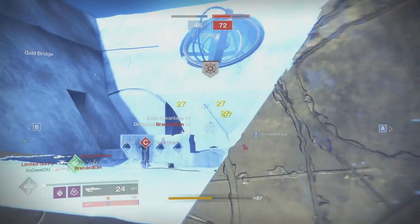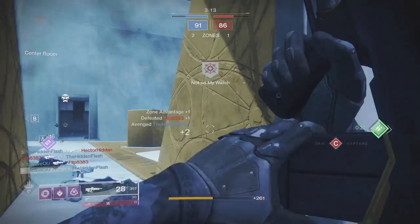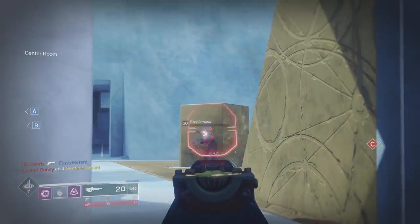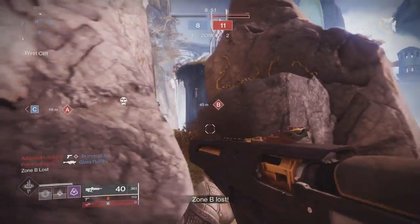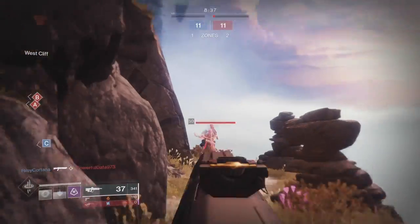Now, how to obtain this weapon: first you need the pulse rifle frame from Ada-1, complete the various steps to get the final frame, and forge it at either the Izanami Forge or the Bergusia Forge for the chance at the curated roll.